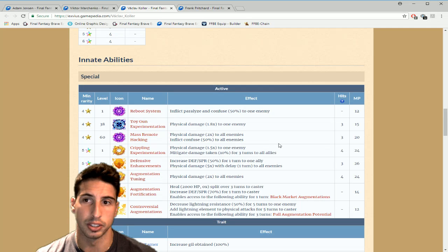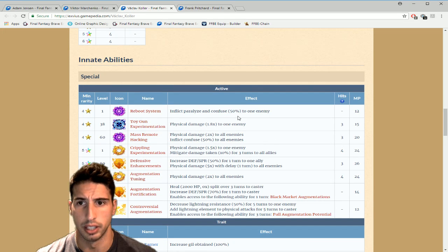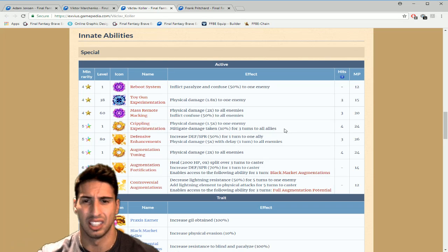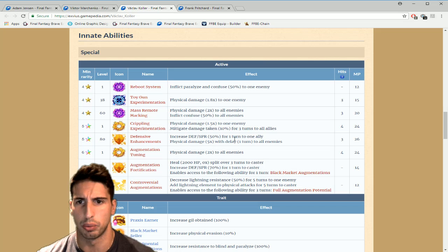Going over Vaklav Kohler's abilities — Reboot System inflicts paralyze and confuse 50% to one enemy, not good at all. Toy Gun Experimentation is 1.8 to one enemy, a three-hit move. Mass Remote Hacking deals physical damage two times to all enemies and inflicts confuse 50% — but most bosses are immune to status ailments. Even his five and six-star moves aren't crazy: 1.5 physical damage to one enemy and mitigate damage taken 10% for three turns. Crow already has a better mitigation at 20-30%.